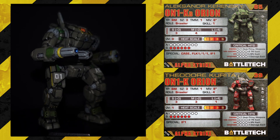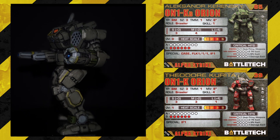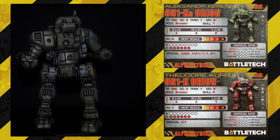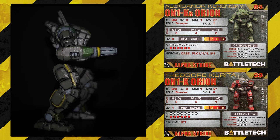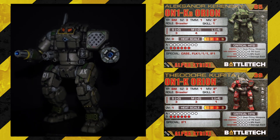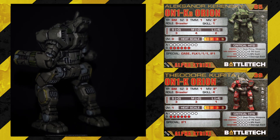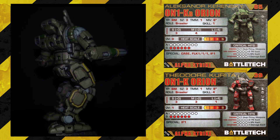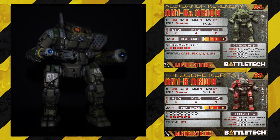Pretty hefty. For 65 points, that's not too bad, but it's only available in Star League. That's a nice bit of character. On the reverse, we have Theodore Kereta in the ON-1 K Orion: size 3, TMM-1, movement 8, brawler, skill 4, short 3, medium 3, long 1, 8 armor, and 6 structure — 39 points. It's significantly cheaper, but it is skill 4. It's available from Succession Wars till Jihad, so it's pretty usable. 39 points, not too bad. I'd probably take that over the 65-point variant.